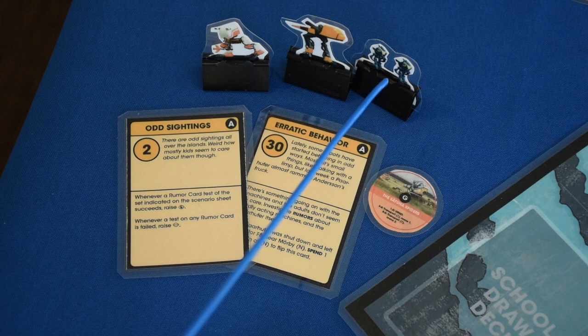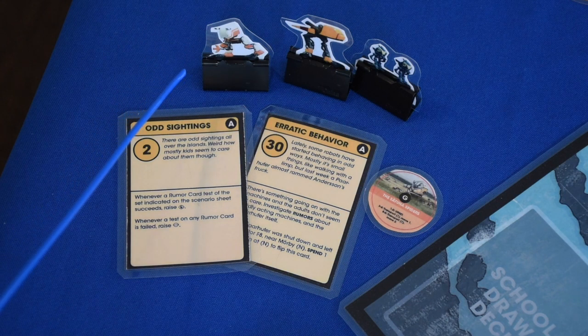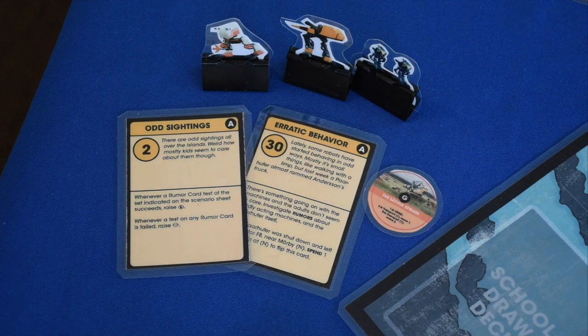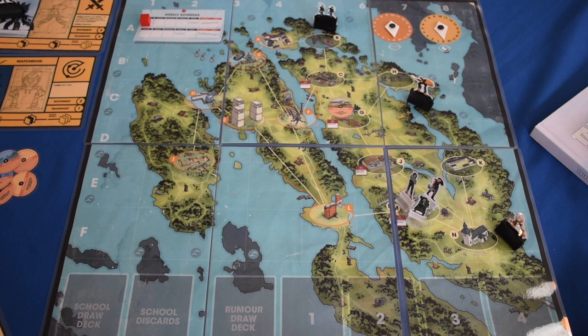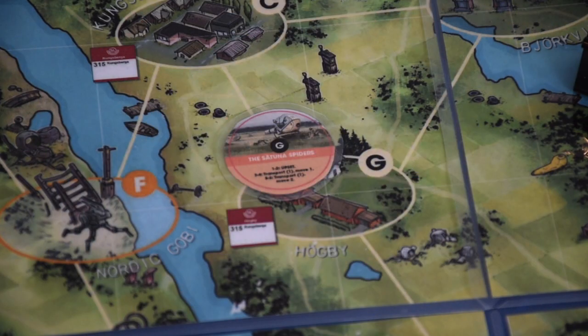The three machines listed are the watchdog, the fire guard, and the Pahoffer — I'll just call it the Mark 79 as it's listed on the machine sheet. Here on the board you can see the starting machines: the Mark 79 is at F8, the fire guard at C7, and the watchdog at A4. I actually had put it at A5, so we'll move that over to A4. You can also see the location token Satuna Spiders placed at location G.